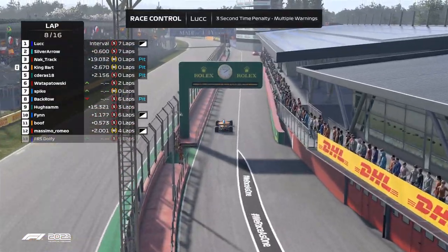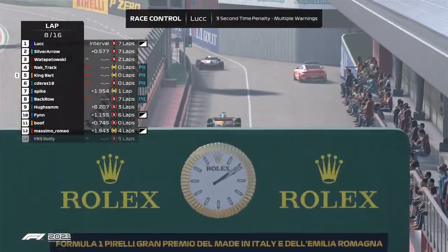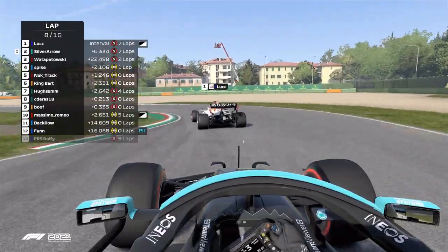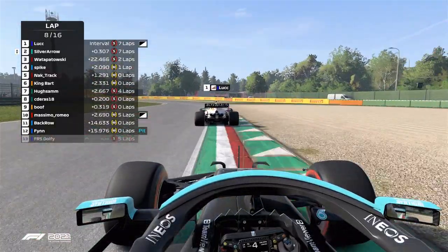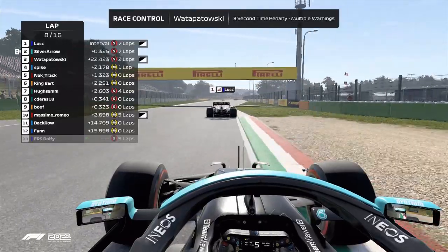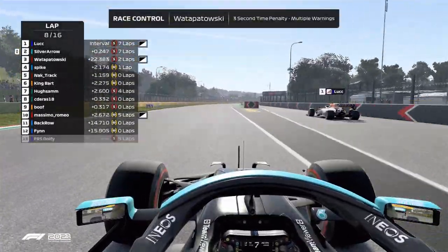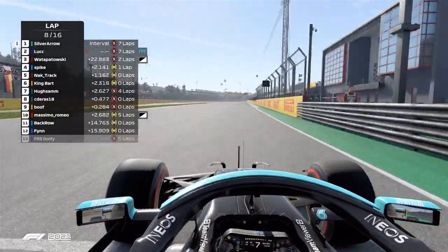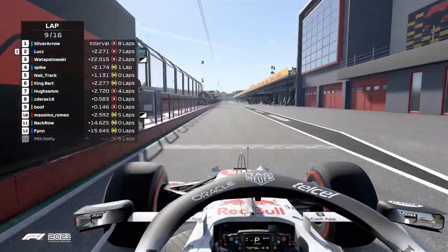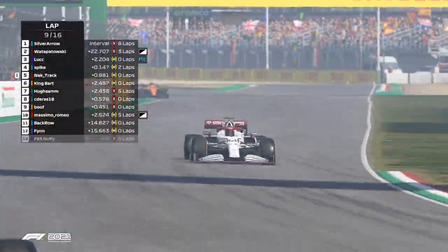Into the pits now comes one of the Alpines - it's Back Row. And that is going to be of great relief to their team. I would imagine they're pitting this lap if not in the next lap or two. Definitely stretching out their tyres, hoping for a safety car. Watsbyowski gets a three-second time penalty for multiple warnings. Sideras gets a three-second time penalty for multiple warnings. Luke also pits, and that allows Silver Arrow to be released now with King Bart up ahead.